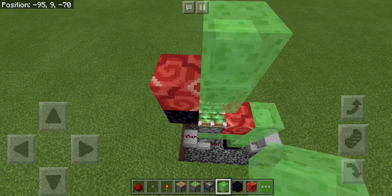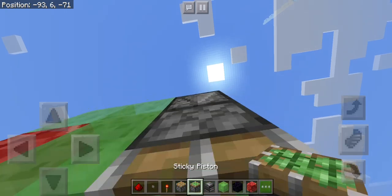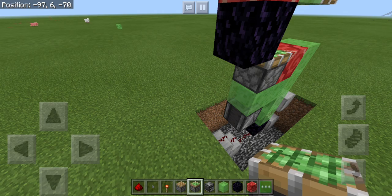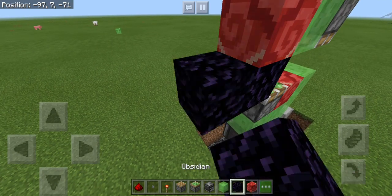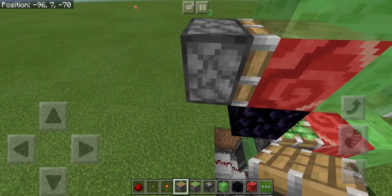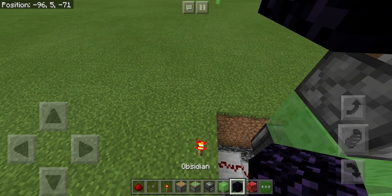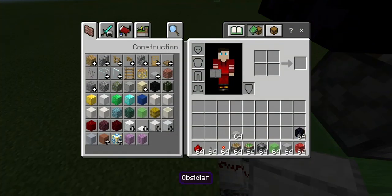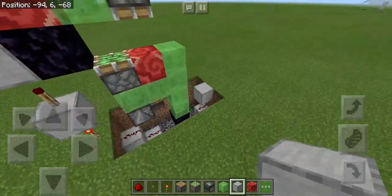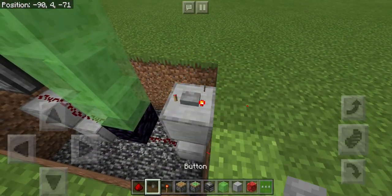Then place some more glazed terracotta, and behind that glazed terracotta place a piston. Then place a redstone torch, then a block, then another block, then a redstone torch, then a block there. On top of this block, we're going to place a button.